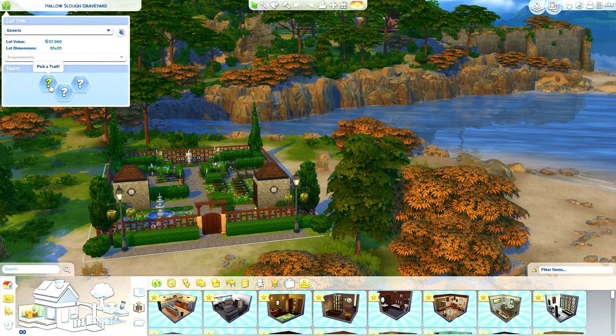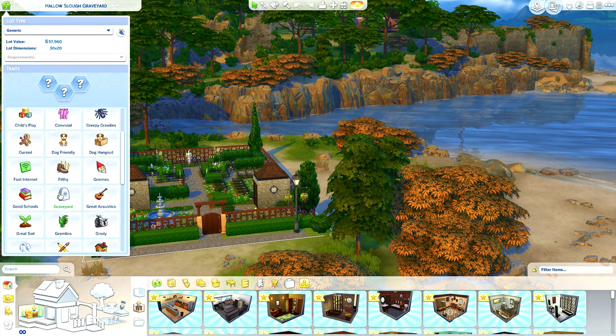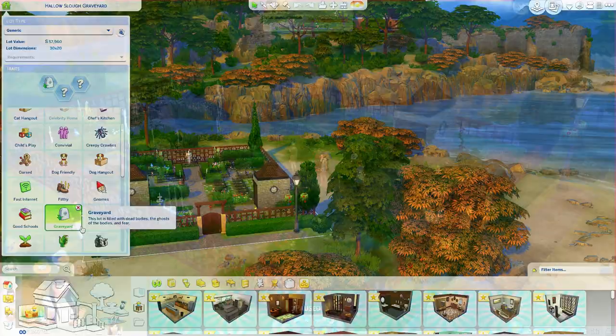It's a generic lot so we are going to be able to actually visit it. It is a really nice spot right by the water. We need to go to the lot traits and find the new lot trait of graveyard. It says: this lot is filled with dead bodies, the ghosts of the bodies, and fear.